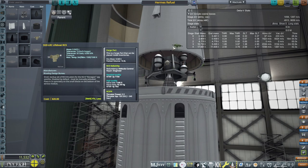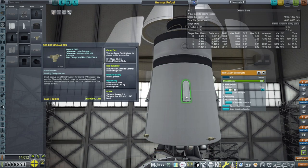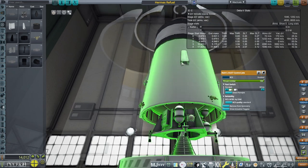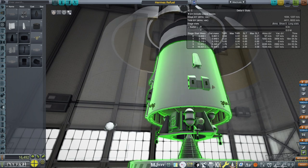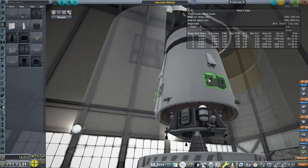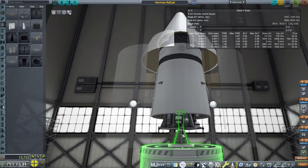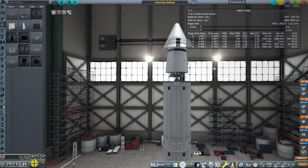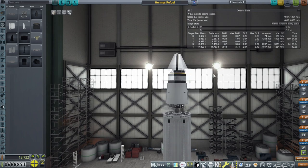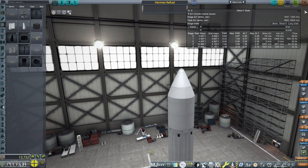The RCS ports are more expensive than the RTGs — can you imagine that? These ones here are only 70, but I wish they had a downward-facing port. These little nozzles at the bottom are actually engines, not RCS ports, so we could use them to push forward. It might be cheaper that way, but I think it's better overall to do it like this. So this is the Hermes Refuel vessel — we'll call it that for now.